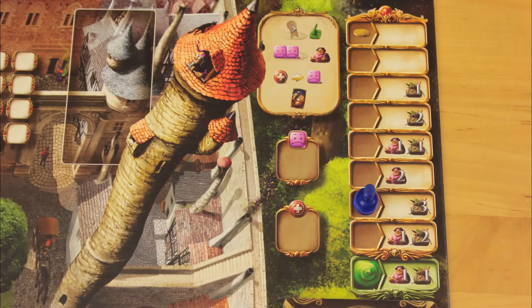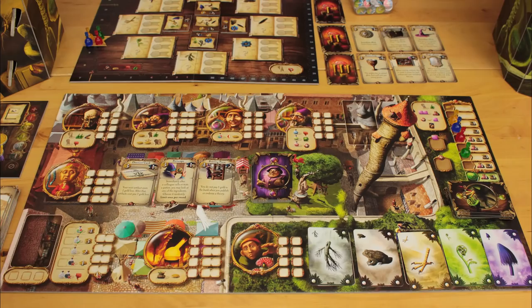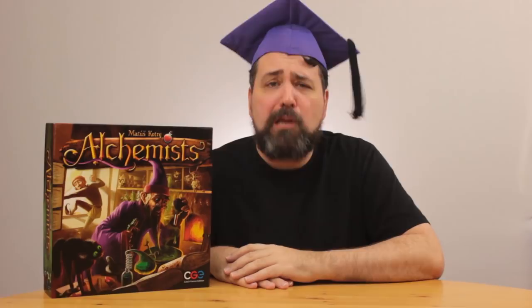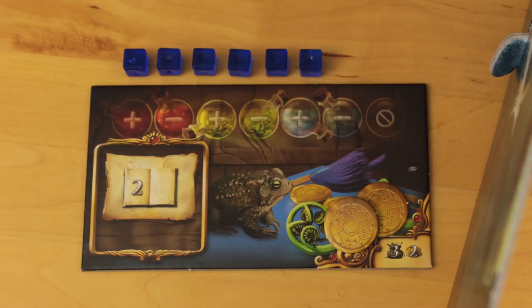Each of these spaces can accommodate only one player. The space at the very bottom of the track is for wizards who have been paralyzed by drinking a bum potion. In the first round, only certain areas are accessible. Depending on the player count, you'll have between four to six cubes you can place, but in the first round you only get to use three of them. The extras get stacked down here until round two.